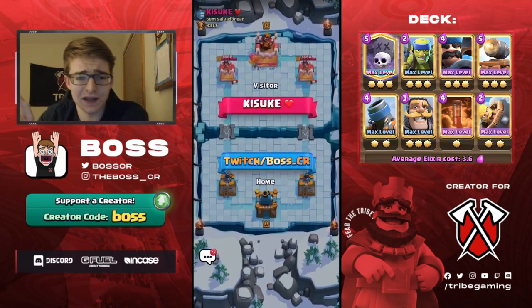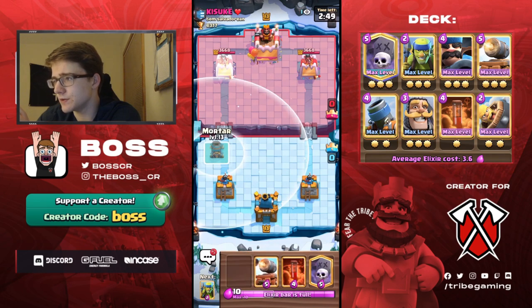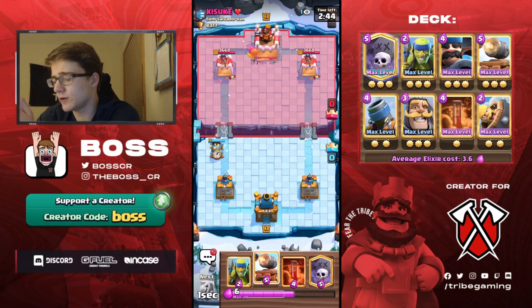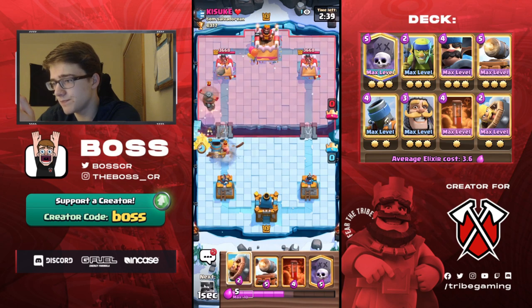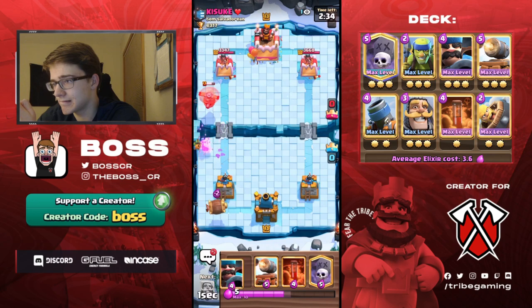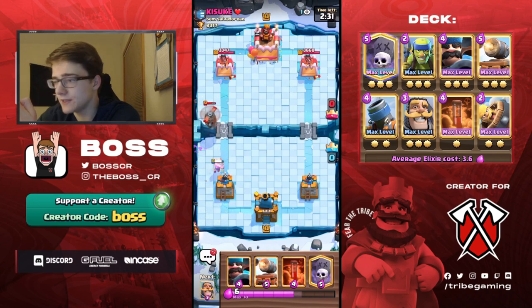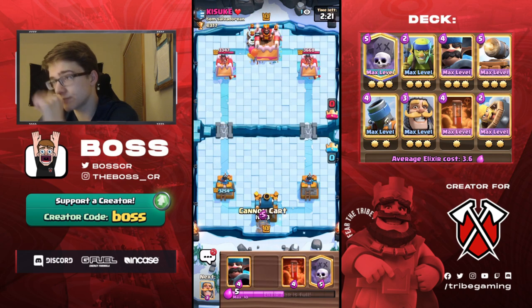Alright guys, we found potentially our last game. See if this guy's gonna do anything - if not, I might just mortar. Yeah, mortar's fine, it's an okay starting play. He's gonna go for flying machine. I misclicked the bar barrel - that's not gonna connect. I meant to play it a tile lower. As soon as I played it I knew it was a bad bar barrel - it was a tile too high. Unfortunate to say the least.